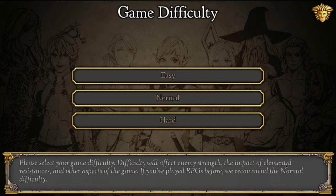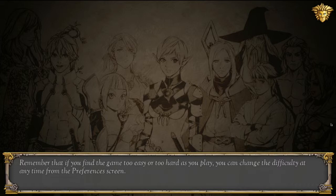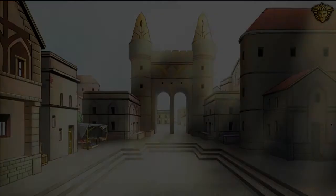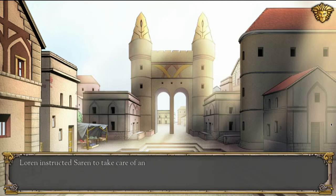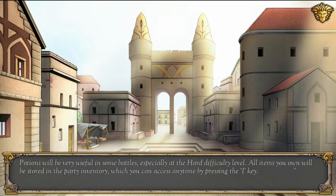We'll pick normal. This is the default difficulty level — you should be able to win most battles by trying different combinations of weapons or heroes, however the boss battles can be tough. You can change the difficulty at any time from the preference screen. Lauren instructed Saren to take care of any business in the Citadel before they left. You will be able to shop in each town you travel to. You have only basic equipment and are carrying a few potions, which will be very useful in some battles especially at hard difficulty. All items you own are stored in the party inventory, accessible by pressing the I key.